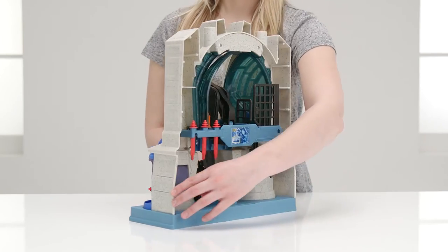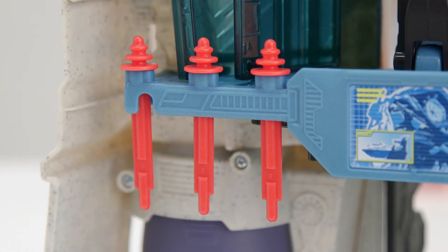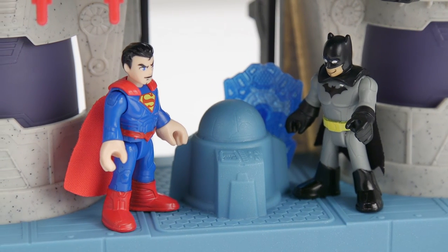And that's not all. Turn the headquarters around and there's more at the back: a place to store your missiles, computer consoles to keep a lookout, and this central team point to hold your Justice League meetings.